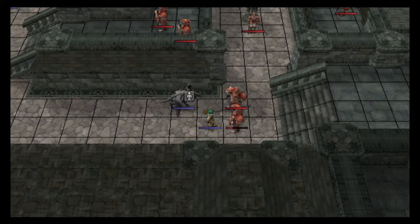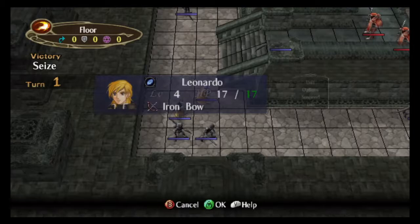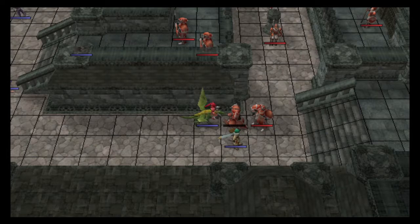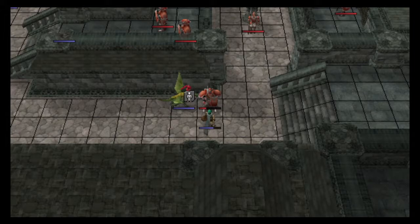Micaiah is placed in Jill's saddlebags, which means Jill will be able to keep up and move Micaiah to Marim. On turns 2 and 3, Marim and Vika actually start significantly far ahead of the main army.